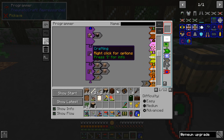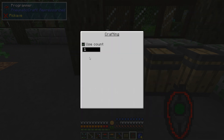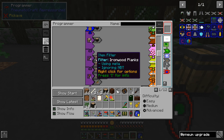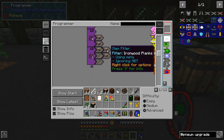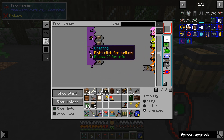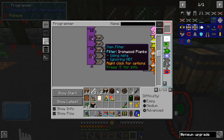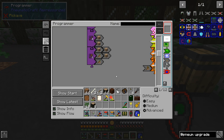Then in the next step we're going to craft sticks with two ironwood planks, and here we do set the use count to one because we don't want it using all the planks to craft sticks — we only want four sticks. At this point we have four sticks and six ironwood planks left, which is just enough to make two axes. The final crafting step is an axe: three planks and two sticks, with no use count set, so it makes as many as it can — which is two.